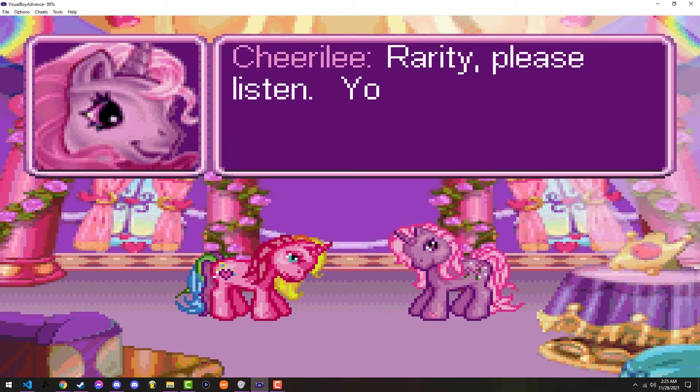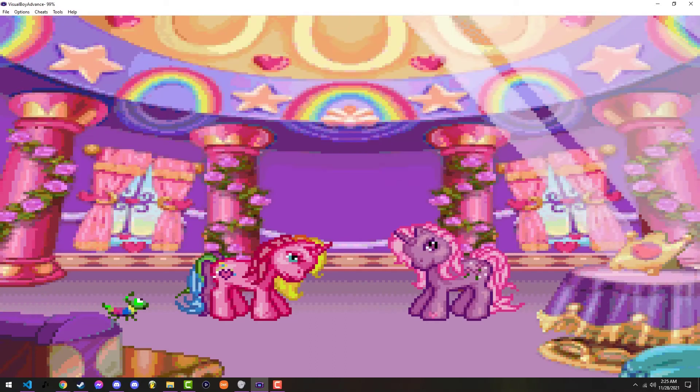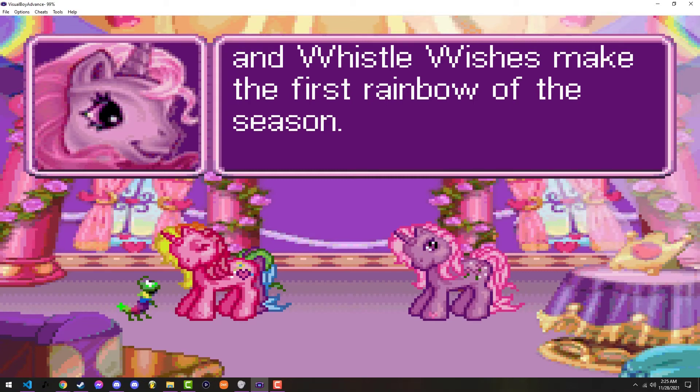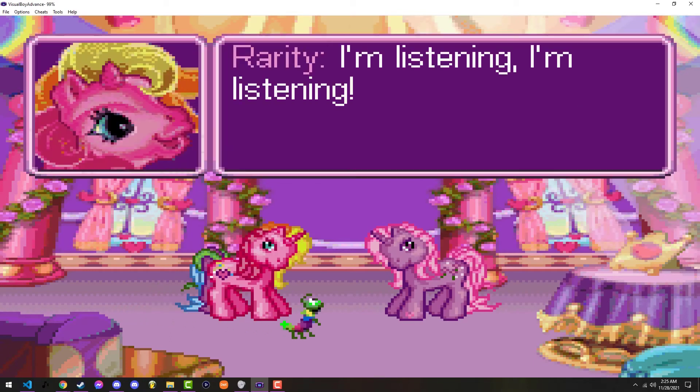Will this take long? Rarity, please listen — you are now our princess. You must learn how to make a rainbow. Rainbows bring magic and color to everything. You must help me — and Brights Brightly and Whistle Wishes — make the first rainbow of the season. Rarity, are you listening? I'm listening, darling. All I hear is Rarity saying 'darling' in the back of my head.